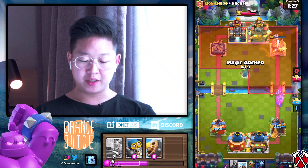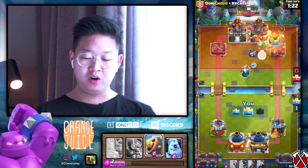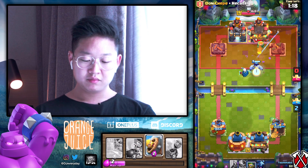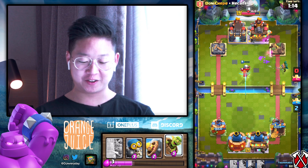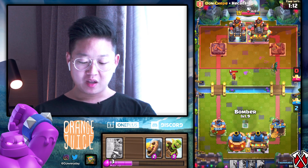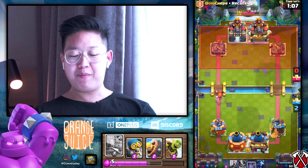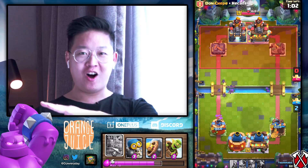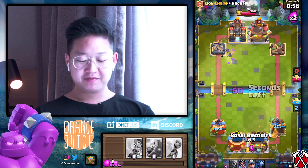I almost just want to do that - all right, we're doing it. Boom, calculated! Magic archer still alive - I get to put a valkyrie on top of that magic archer, that's beautiful. I'm waiting for that elixir golem though. Look at this - two towers out. My partner is reliable. Strategy number one: all dark goblins, all bait. Strategy number two: with a good friend that can carry you.